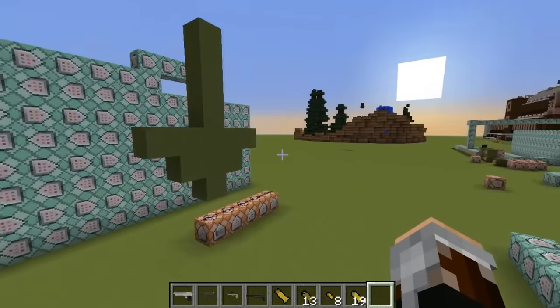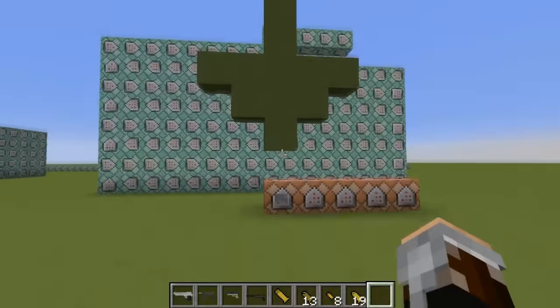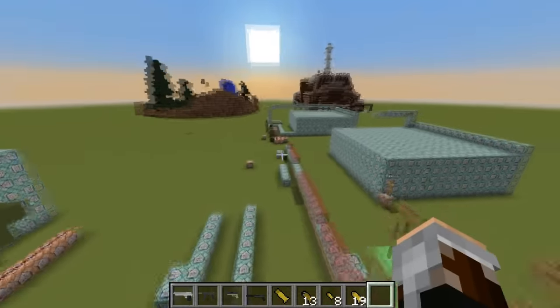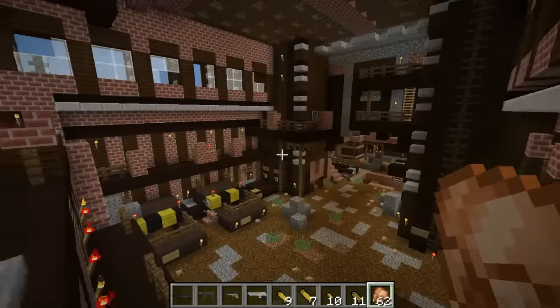One more thing: when you download the world, be sure to click the button under the green arrow. It sets a couple of scoreboards to one and basically enables you to shoot the guns for the first time. Afterwards the whole system just works by itself.